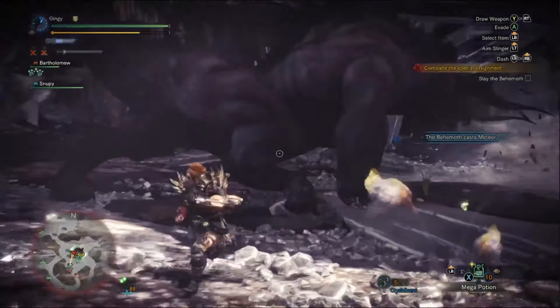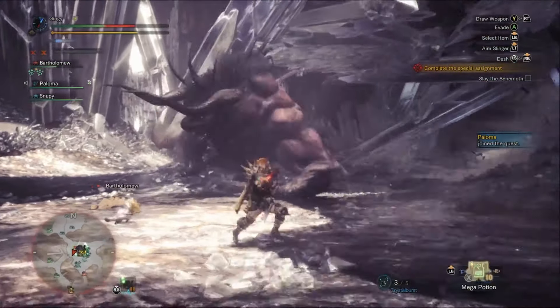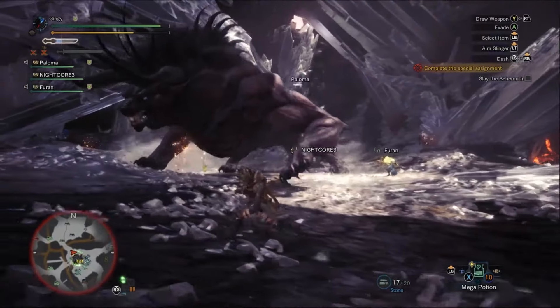Using the Temporal Mantle, running out of the area, or superman diving will do the trick for the flop. Be careful though — if you're hit, you'll be shaken from the tremors and most likely be vulnerable to the next attack. I didn't test it personally, but I'm not entirely sure if Tremor Resistance helps here, so let me know in the comments below.